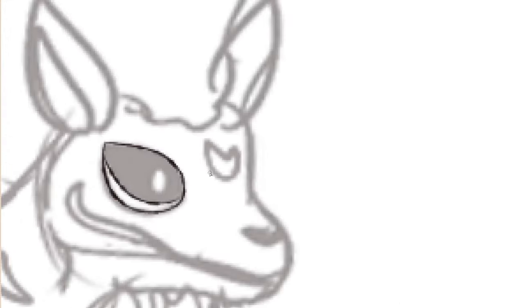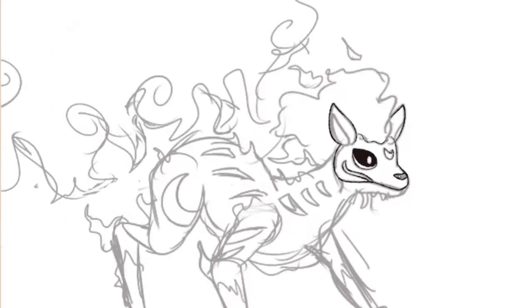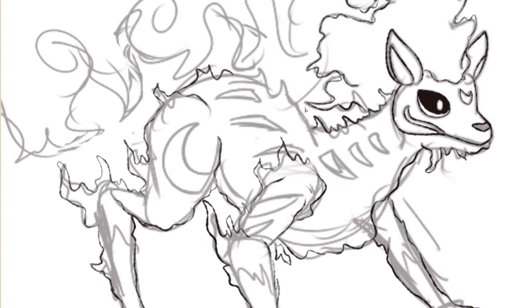Its body shape is similar to Ninetales, but more curved, and it has only one tail. It also has details on its paws that resemble those of Vulpix. For the face, I made a Kitsune mask to give it a more aesthetic look. The colors are basically beige, black, and red.